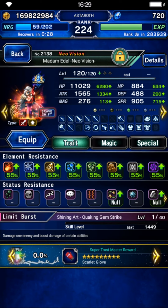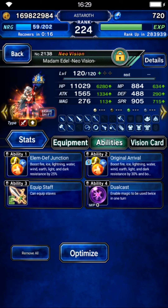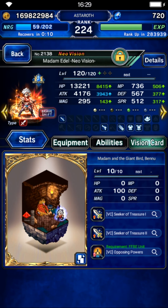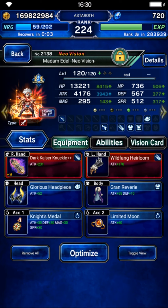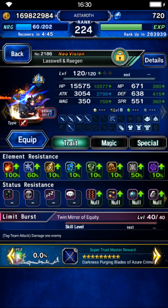Next is Madame Idel — she will be a key unit to give us dark imbue, dark modifier, and 300% attack buff. On her normal form give her Judgment Staff because we need to dispel, and don't forget to give her elemental resistance and dual cast. On her brave form she will be a chainer — give her human killer and attack. She will chain Star That Way with Gilgamesh, and she also needs 30% or more for fire and light resistance.